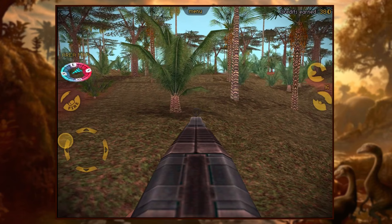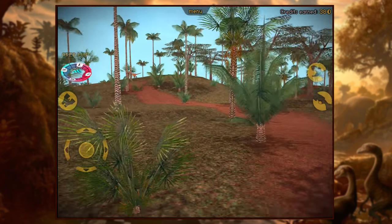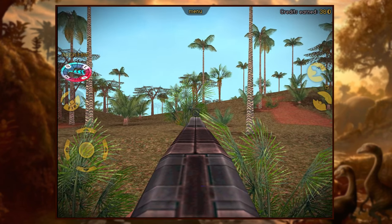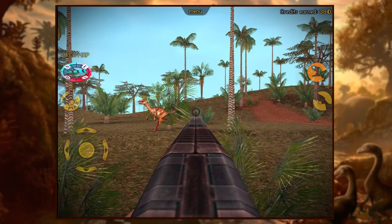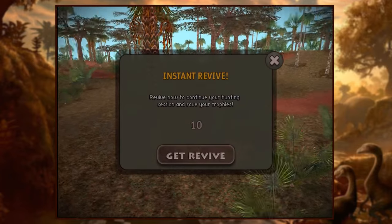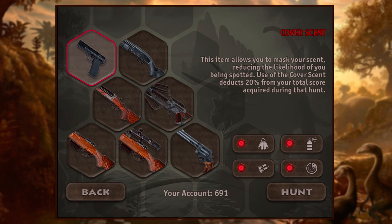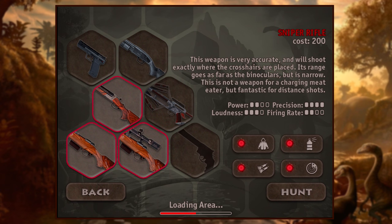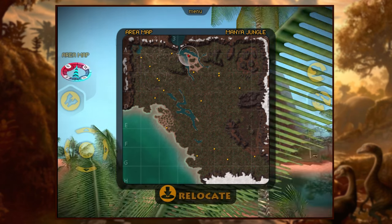We have to get a raptor, right? We have to hunt every dinosaur in the game. Otherwise what is the point? Let's go back to the jungle. Raptor only. Shotgun. I'm actually taking the revolver. This time we're gonna go for a lovely walk down the beach. I've not been to the beach.